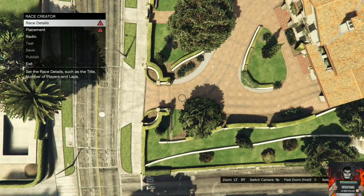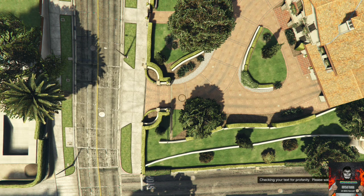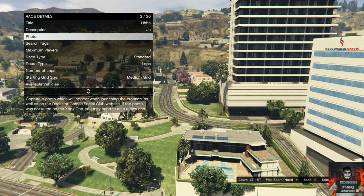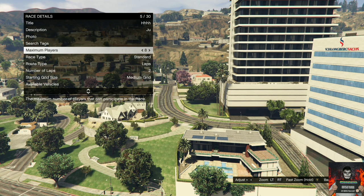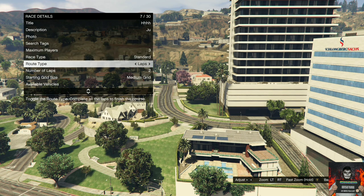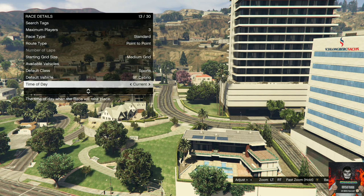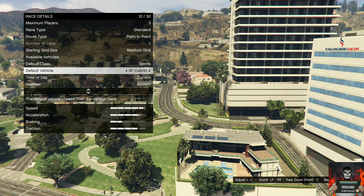Once you create a lander race, load into the second job menu, go over to race details, put anything under the title and description, take a random photo for the photo section, then back out once. Go over to maximum players — this part's very important — make sure you put this on three. Set the route type to point to point, then go over to default class and put it on Super so you can finish the race faster.